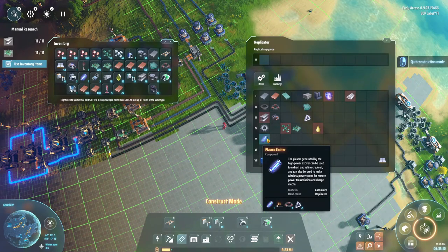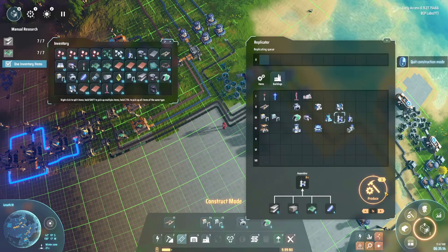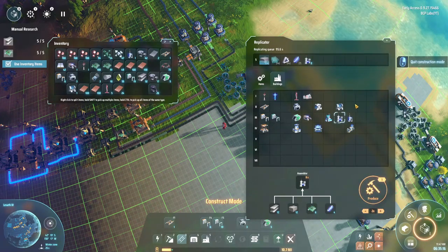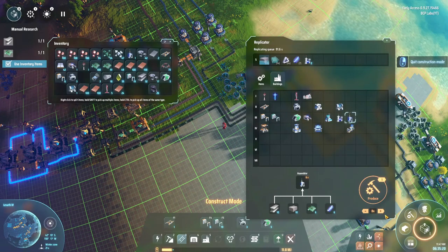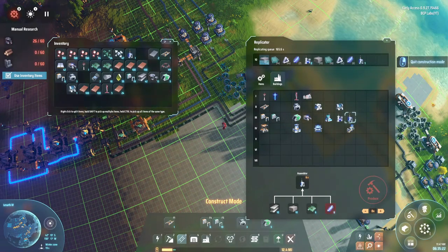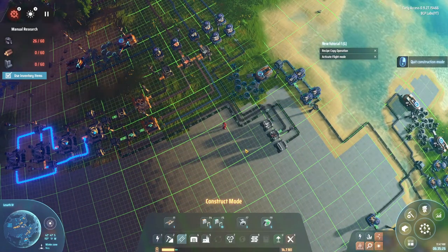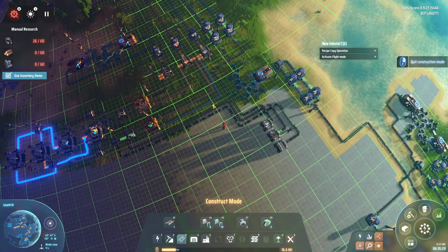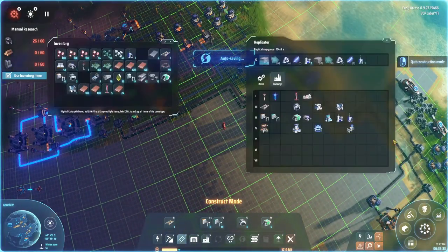I'll go ahead and start producing these buildings. I need plasma-excited components - which is basically just iron and copper, which I have. I'm going to make two of these, and I want to make around eight of these if I can. That'll give me increased inventory capacity - an extra line of inventory space.